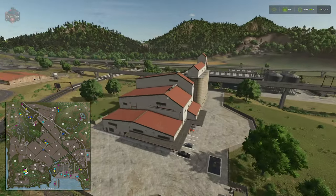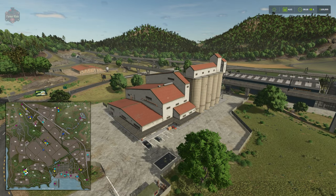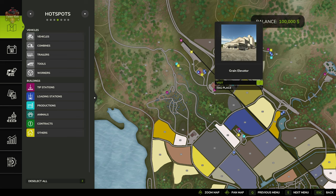The next sell point is located just south of the animal dealer and on the PDA it is named the grain elevator.